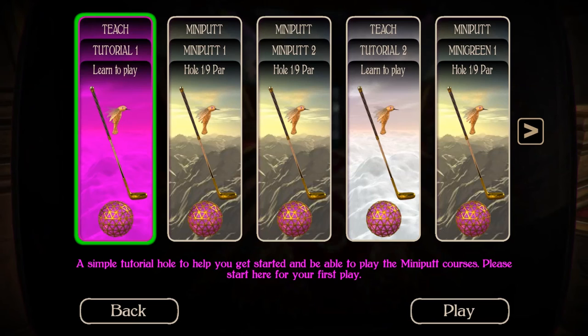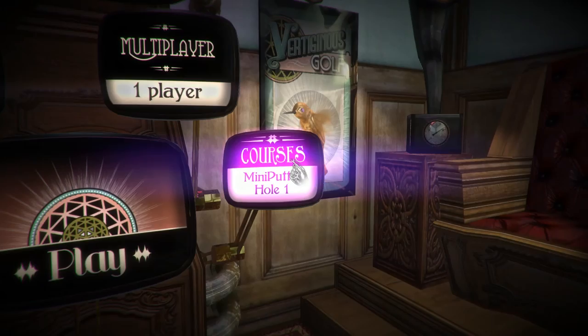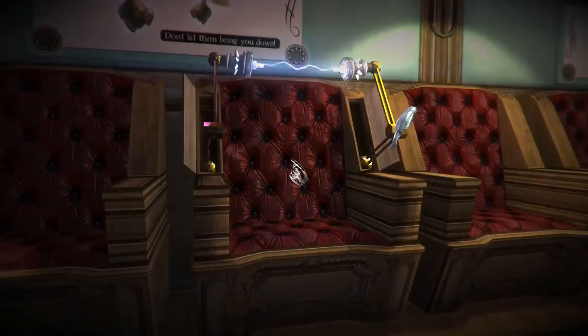Vertiginous Golf, developed by Karnalco and Lone Elk Creative and published by Surprise Attack, has the player stuck in a dark steampunk world. Besides this, the game has you playing various rounds of mini golf.